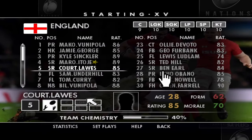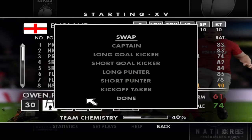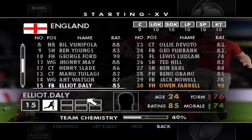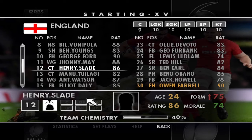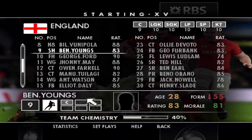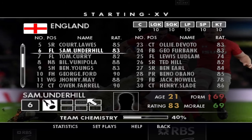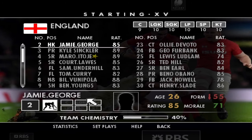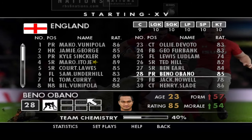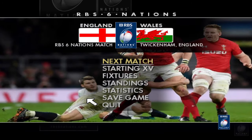Let's get straight into the starting 15 and see if we're going to make any changes. Owen Farrell is now back from injury so he can slot back into the team — we'll put him in at 12 because he's 90 rated overall. Other options include Ben Earl, Jack Knoll, Henry Sinead, and Ben Obama, but we're going to leave the starting 15 as is and fly straight into this match.